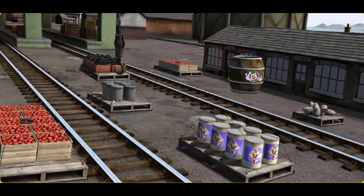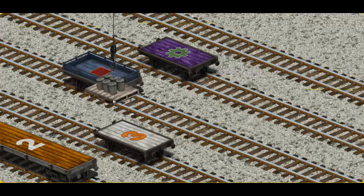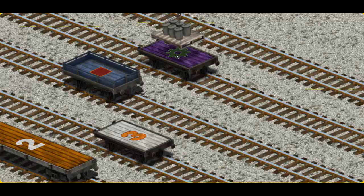That's it! Let's lift and load. Now the cargo must be loaded. Help Cranky find the blue flatbed with a red square. Pick another one. Show Cranky where the blue flatbed with a red square is. There you go.